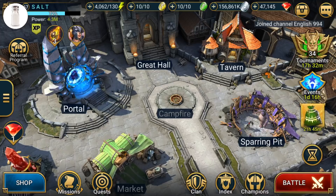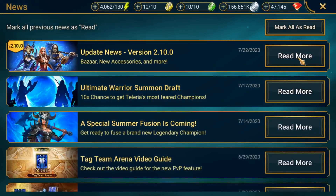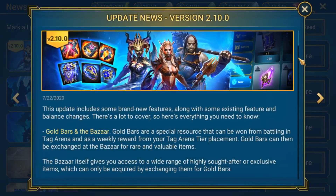Alright everyone, today is the day. Patch 2.1 officially launched in-game and if you actually go to the news section on the left side of the screen, you'll see here at the very top update news version 2.10.0. So the patch notes are also available in-game and there were actually some changes since the last version of the notes that we saw. What I wanted to do today is really focus on one thing in particular because there's quite a bit of stuff to go over and I have my opinions to give on a lot of the stuff that was added to the game.